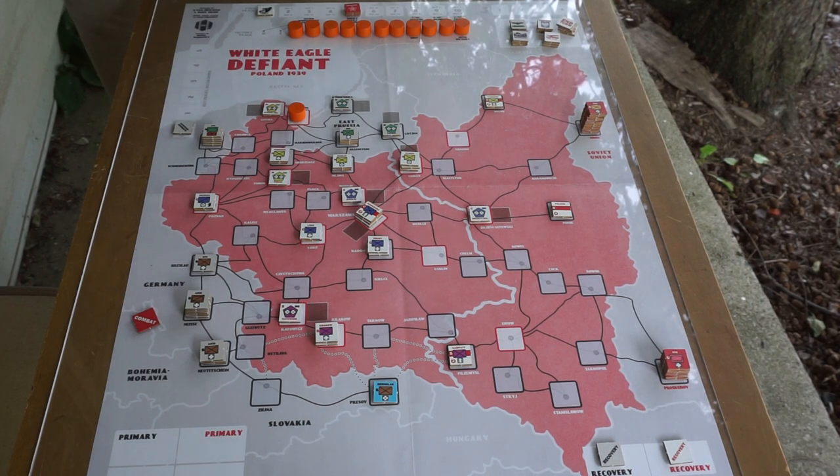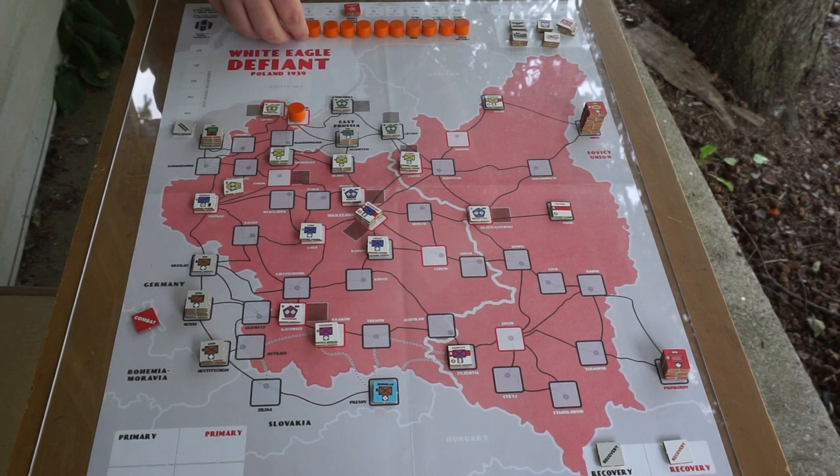In White Eagle Defiant, the victory conditions are less constrained — you're just trying to control a certain number of victory cities. You'll note that Warsaw, being the capital, counts as three victory cities. So the Germans have different options, different avenues of attack trying to get these victory cities, which are the white spaces with the red border.